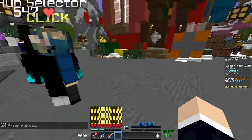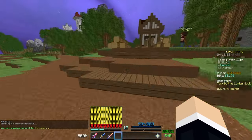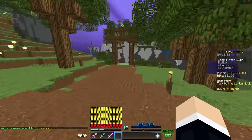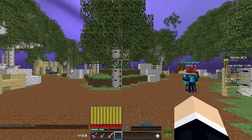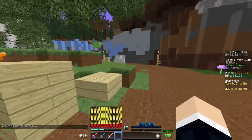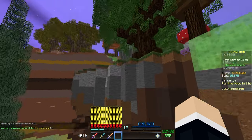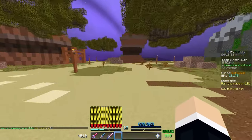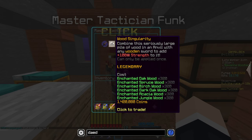If we go to the hub, the item we're going after is the Wooden Singularity. This massively increases the strength of any wooden sword you apply it to and gives it a rarity upgrade, which is perfect for the Sword of Revelations since it's a wooden sword that needs every bit of help to be the best it can be. To buy it, go to the acacia biome in the wood park area and talk to the NPC to see the cost.